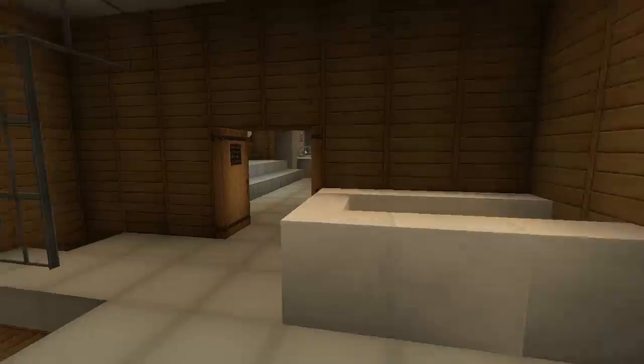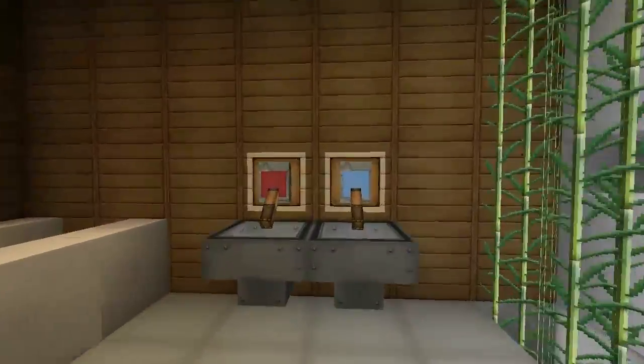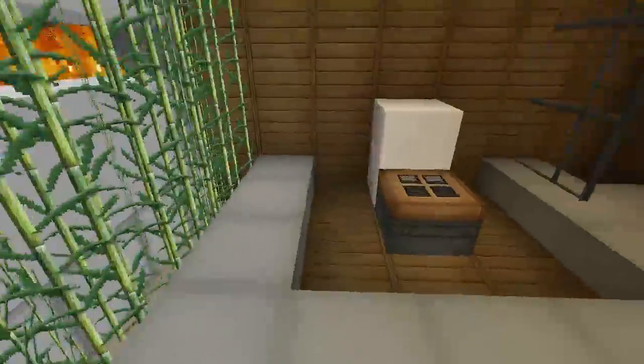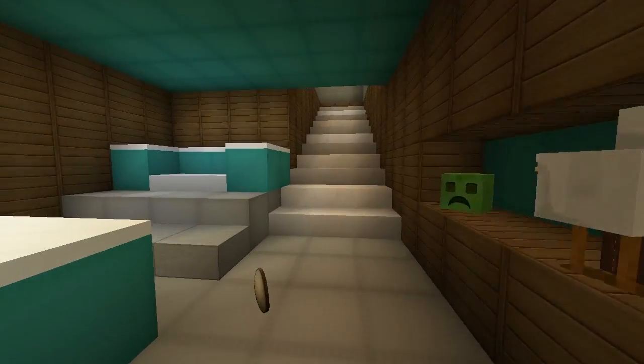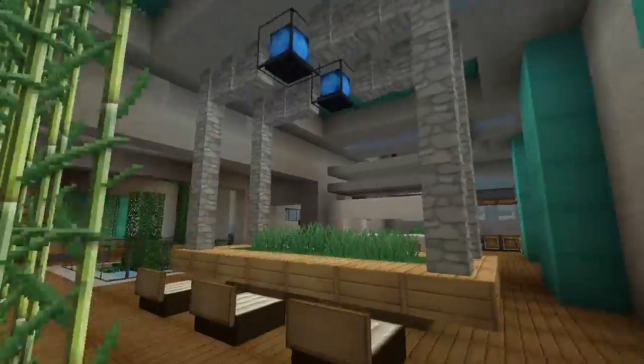Over here there's a bathroom. I don't think there was one upstairs — I think this is the only bathroom in the house. It's got cold and hot water with a bath, and a nice feature at the back with fire and sugar cane. There's also a toilet and a shower over there. Looks really, really good. I like the lights up there too — they're nice.